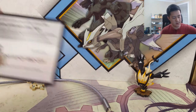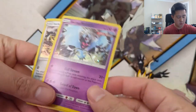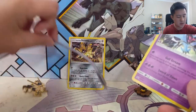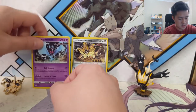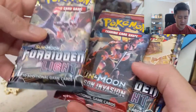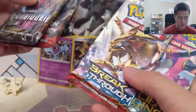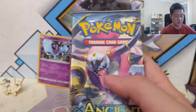Here's a code card, and for the promos it comes with Dawn Wings and Dusk Mane Necrozma. For packs we got Forbidden Light, Crimson Invasion, another Forbidden Light - not bad - and let's go with Ancient Origins first.